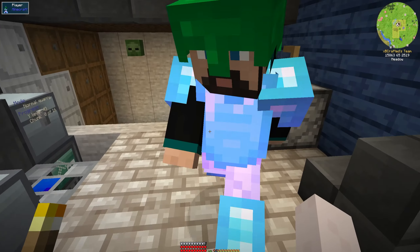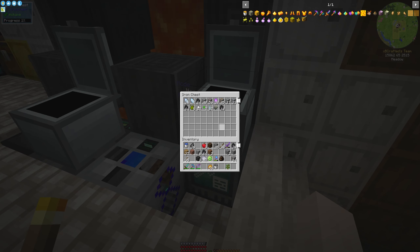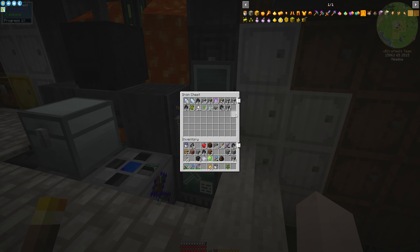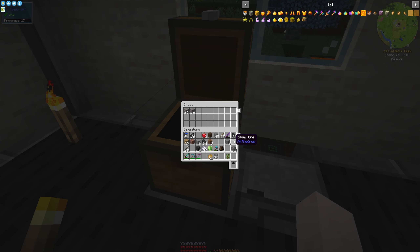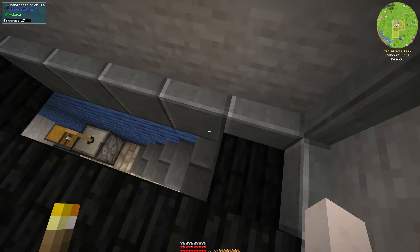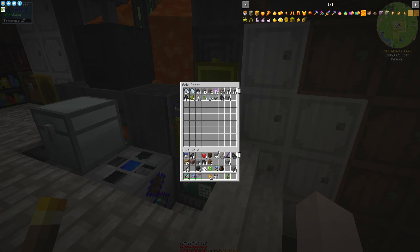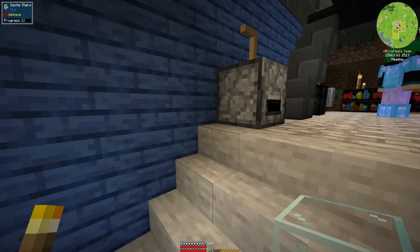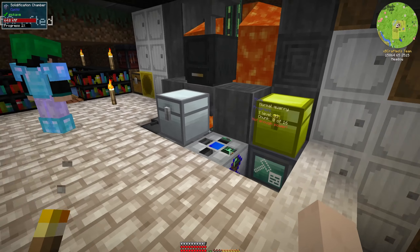Wood to iron chest upgrade - there it goes. Oh wait, you can upgrade from iron to diamond - let's do that. Wait, how do you make the upgrade? Oh, you can't make an upgrade item, you have to actually upgrade the chest directly.